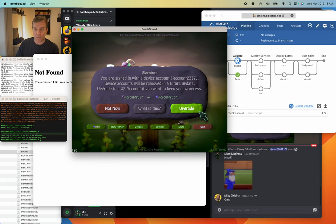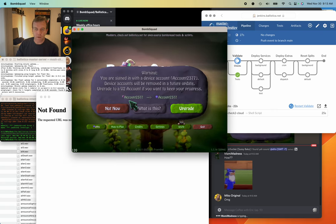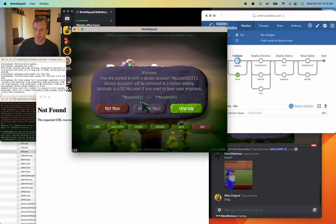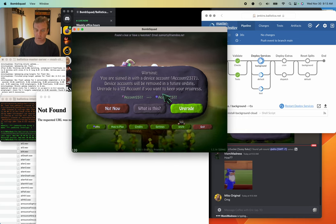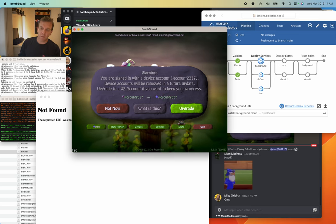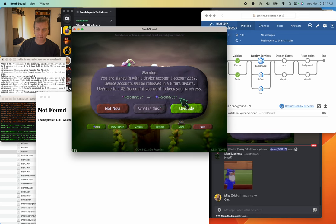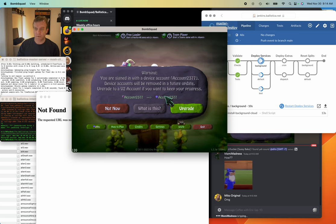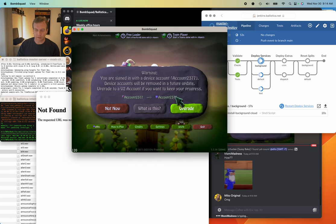There's this upgrade button — it's supposed to take you to a page which will let you upgrade your account. Basically you can turn your device account, like Android 9995 322, into a V2 account. You'll have to supply an email and a password, like creating any other V2 account. But it'll let you keep all your progress and your name, even if it's longer than 10 characters.